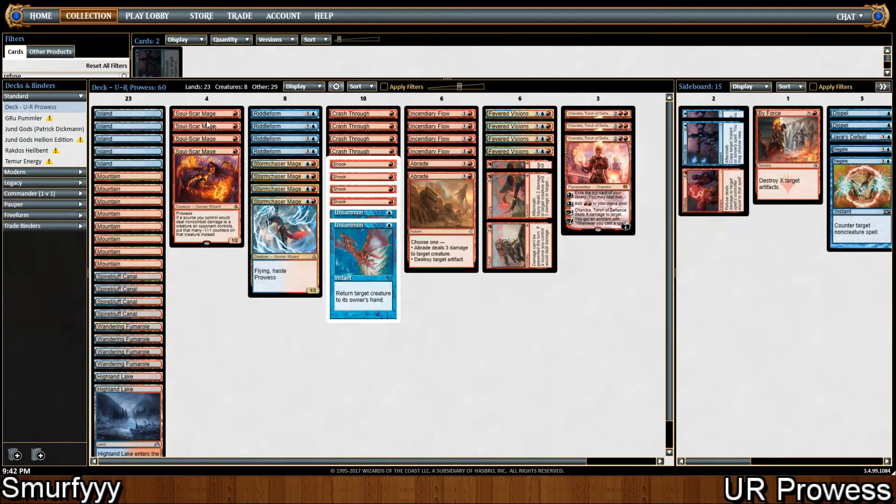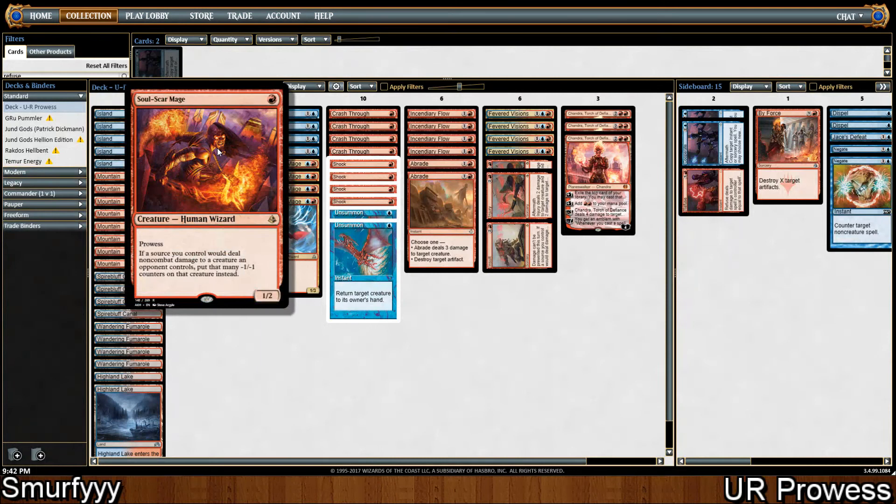We're running effectively 12 creatures. We've got 4 Soul Scar Mage, which is basically just a 1-mana creature with prowess, and with an upside: whenever you deal burn spells to creatures, it puts -1 counters on them instead of dealing damage. So if you use Shock on an X/3, it just gets counters and only has 1 toughness. You can use it to make your opponent's creatures smaller as well as just killing them.